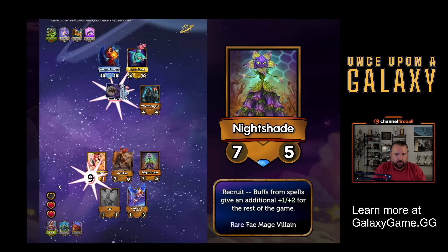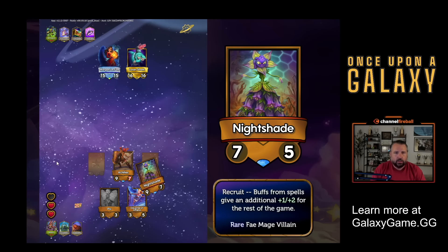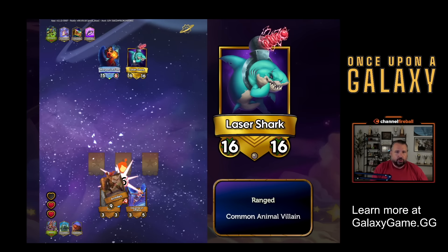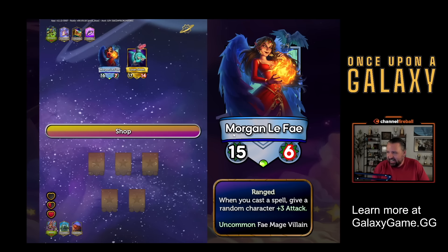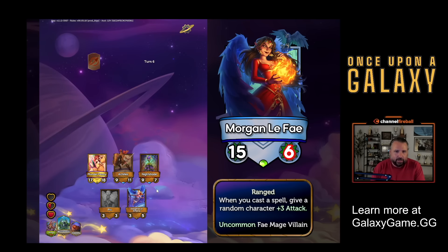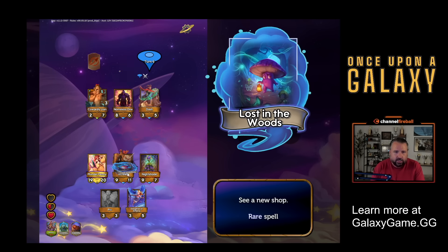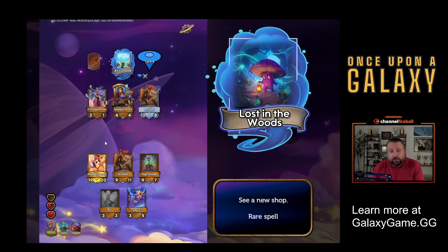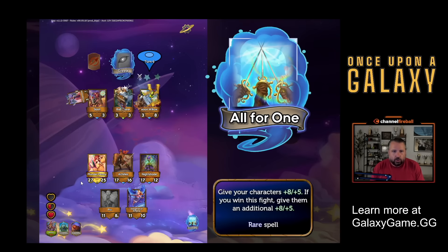Plunder Penny slays. Achilles is going to slay too - gives my whole squad plus two, plus two. I love that. I'm definitely going to lose this fight though. There are two back growers, two giant range things, and range things don't take damage back when they attack. So that's not going to work out well for me, but I still have a chance to get my heart back. Lost in the Woods - there's also a card that cares about how many spells you played in a game, so Lost in the Woods is nice for that. All for one: give all my characters plus eight, plus five. And if I win the fight, additional plus eight, plus five. That's going to level up my team an incredible amount.